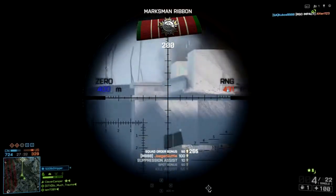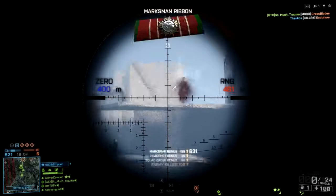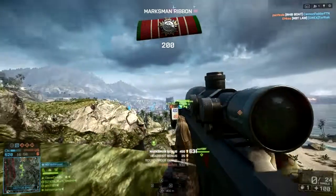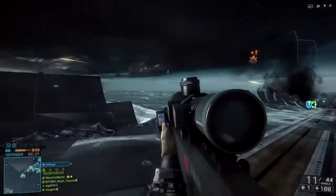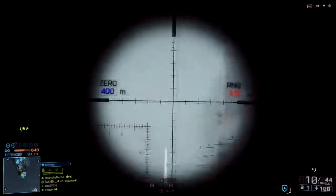On the 40x scope, the first line down from the center of the crosshair is 200 meters above your zero. So if you zero your scope at 500 meters and the target is at 700 meters, put your target on the first line from the crosshair center.